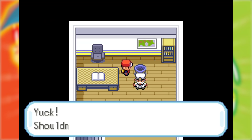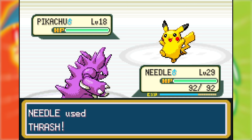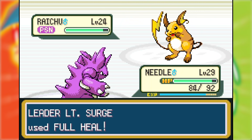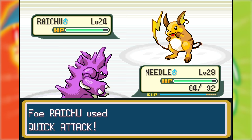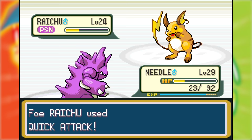After a traumatic experience in the captain's room, it was time to challenge Lieutenant Surge — another battle Needle and Vermin were very overleveled for. Needle took down Voltorb and Pikachu without taking a hit. Raichu proved more annoying due to Double Team and ridiculous Thrash confusion hacks. Needle hit itself in confusion four consecutive times, but after a combination of healing, poison damage from Poison Point, and finally landing a Thrash, I won the battle without any Pokemon fainting.